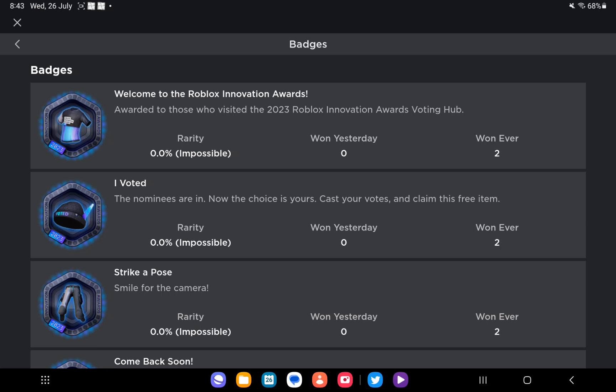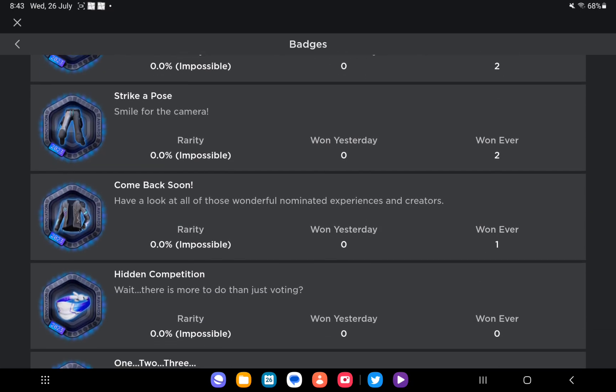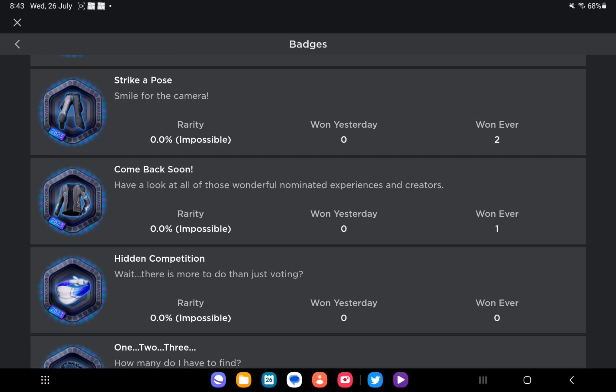To get this beanie you have to vote, and for this pants you have to do a camera thing. Actually, two people want it. For the comeback, have a look at all the wonderful experience and career options. I think you need to come back to the game when the event is on.